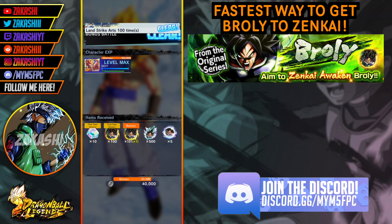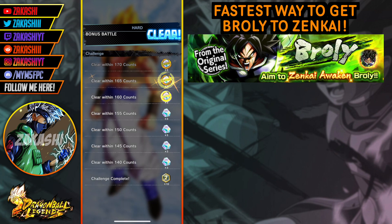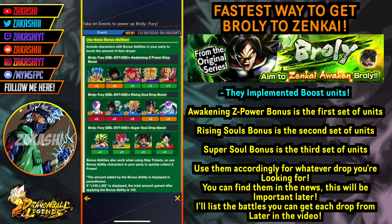What's really good about this event is they haven't done this before with Raditz, Nappa, Vegeta or Freeza — but with this one there's actually boost units. On the top you've got the boost units for Awakening Z-Power, which is important. Then you've got the boost units for Rising Souls, and at the bottom you've got the Super Soul Drops. To get the character to Zenkai 7, you want the team formation for Awakening Z-Power: Blue Gogeta, EX Broly, the purple God Goku, the purple Broly, and the red Super Gogeta. There are only five boost units so your sixth person can be anyone. If you don't have the units, just use as many boost units as you can for whatever material you're looking for.